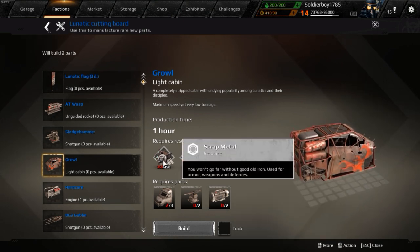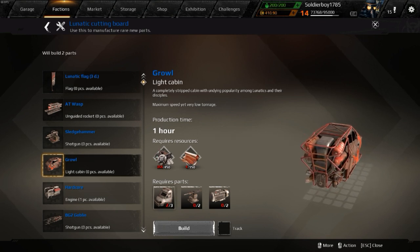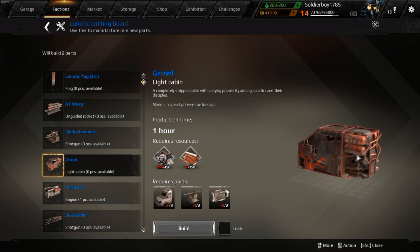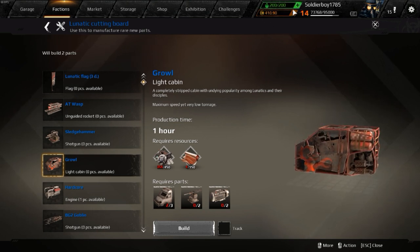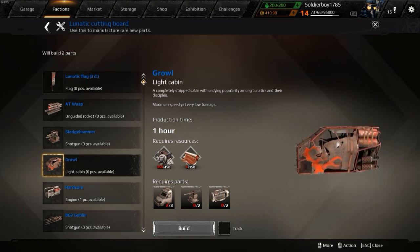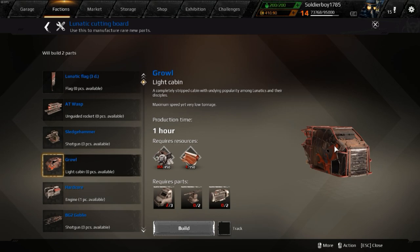Scrap metal can be gotten from missions, copper can be gotten from raids, and those 3 parts can be gotten from missions. Once you start crafting, if you have extra coins you're going to want to quick craft — this tier takes 5 coins to quick craft — but you'll still make lots more money.